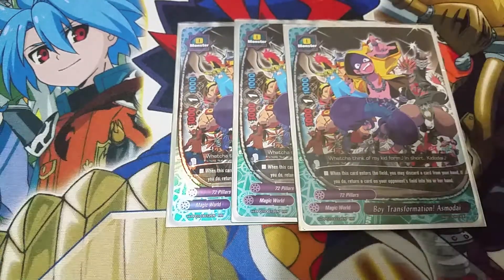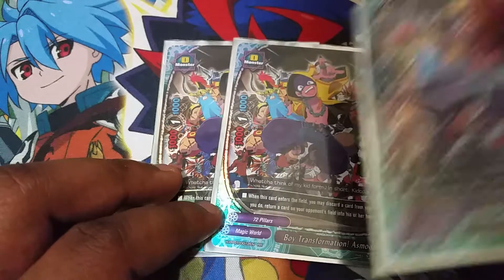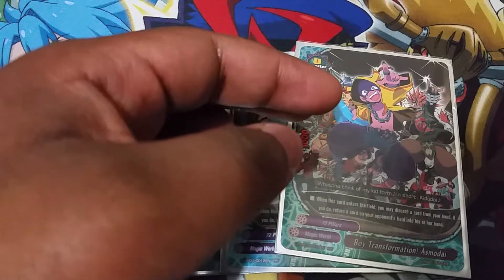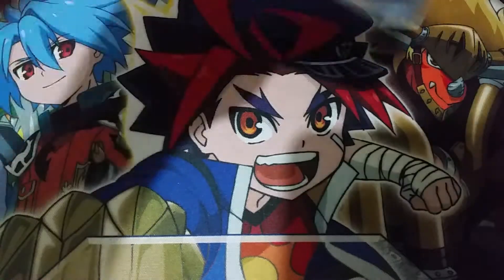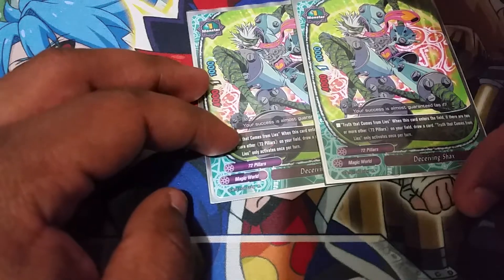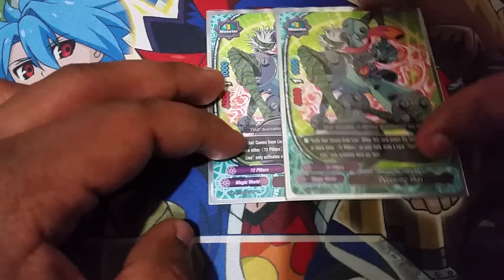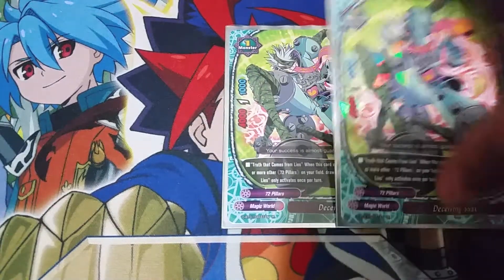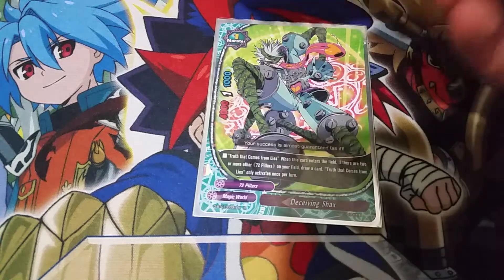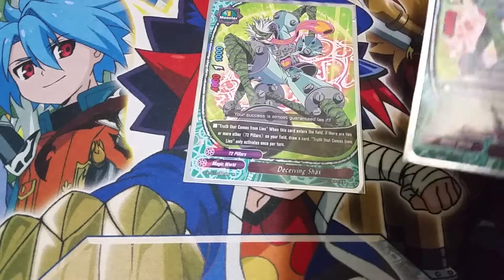We have our only size 0 — three copies of Boy Transmitters Modai, or Boy Modai as I like to call him. He's a size 0, 3-1-1. When he enters the field, I can discard a card; if I do, I can return any card to the owner's hand. Anything that has soul and setup but doesn't have soul guard — like a world end or a mission card — it can really disrupt your opponent and throw off their strategy. Or just throw a size 3 with lifelink into their hand, or something of a very high cost that doesn't have soul guard. It's a very powerful size 0 and the stats aren't bad for a magical monster.